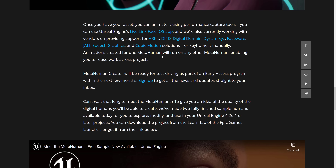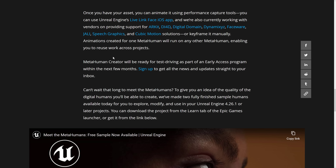Once you have your asset, you can animate it using performance capture tools. You can use Unreal Engine's Live Link — that's the iOS app we saw earlier. They're also working with vendors including ARKit, DI4D, Digital Domain, Dynamics XYZ, Faceware, Jali, Speech Graphics, and Cubic Motion Solutions — or you can keyframe it manually. Animations created for one MetaHuman will run on any other MetaHuman, enabling you to work across projects.